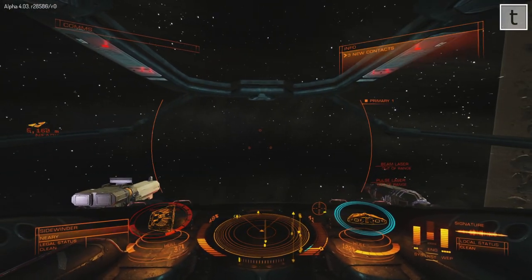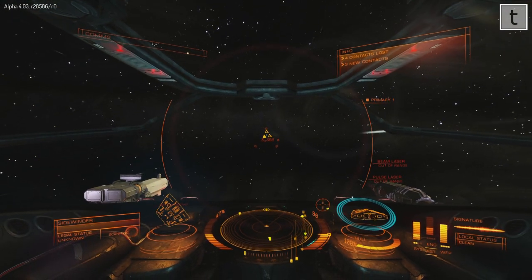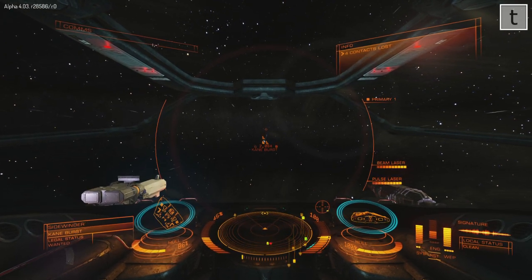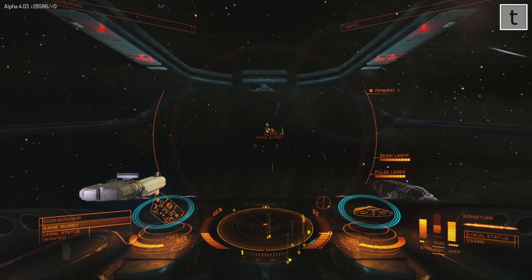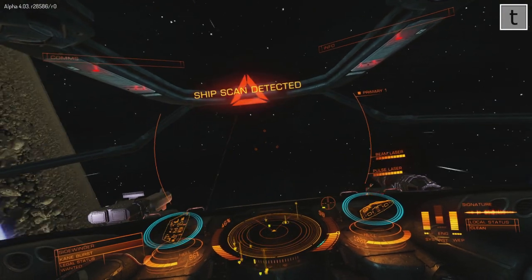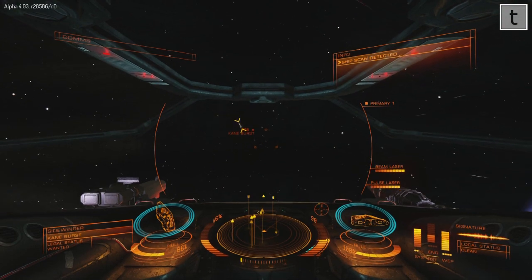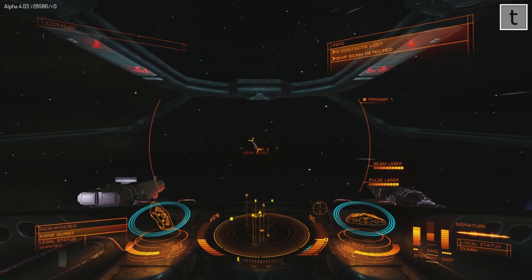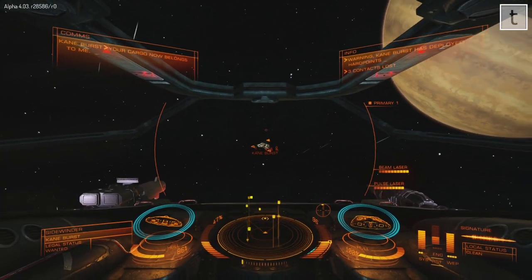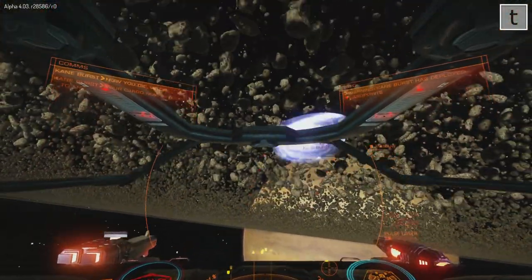Looking for another target now because Neary did not have a criminal record. I've found someone - it is Kane Burst, who on previous occasions when I've done combat with him actually seemed like a pretty good pilot. He's the one scanning me right now. You can see he's completely focused on me - when I move around he's watching me. And there we go, he says 'your cargo now belongs to me.' So I'm going to try to prove him wrong.